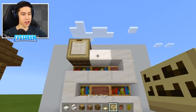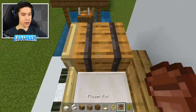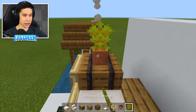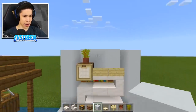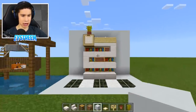Grab your birch signs and place one, two like so. Then on top of our barrel, place one flower pot and one acacia sapling inside the flower pot. You can fill in the top of your bookshelf with whatever your wall is made out of. And we're done — you've got yourself a set of modern shelving!